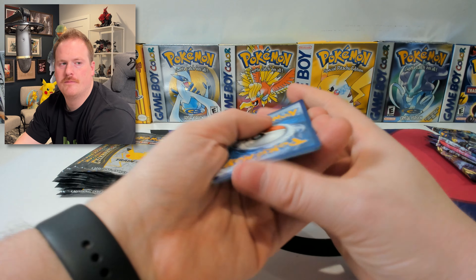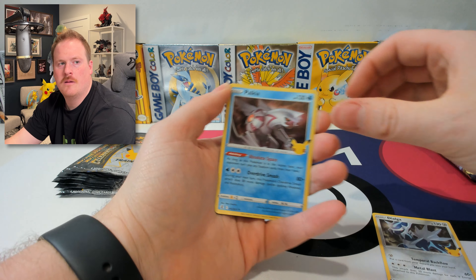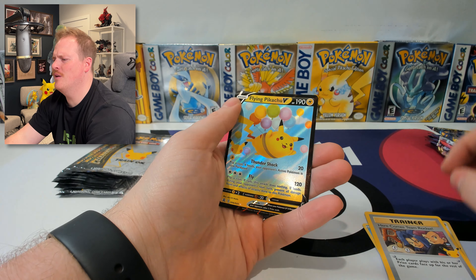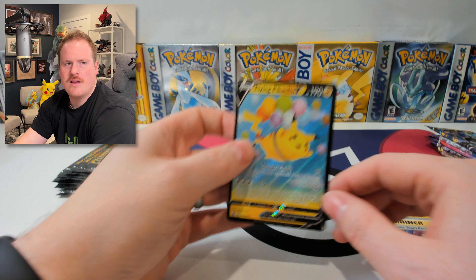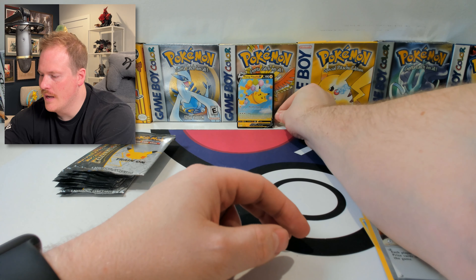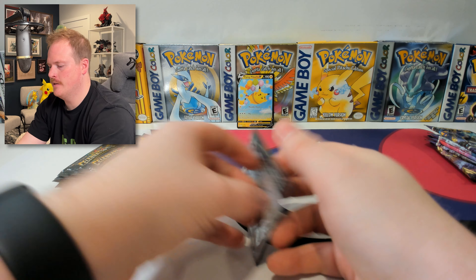Code card. Dialga. Palkia. Trainer card. And a Flying Pikachu V off of that. That's a good start if I've ever seen one. Look at that — and she's going right up there.